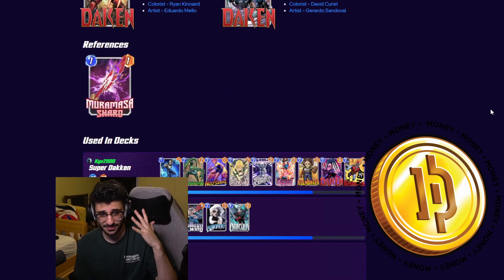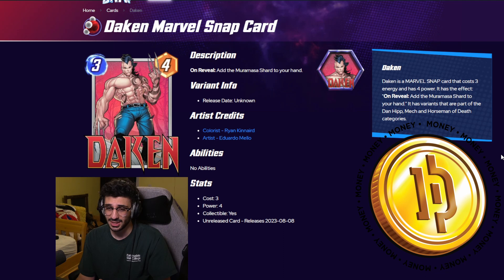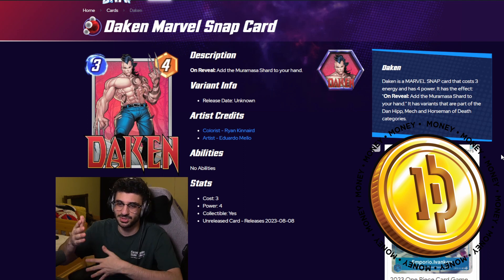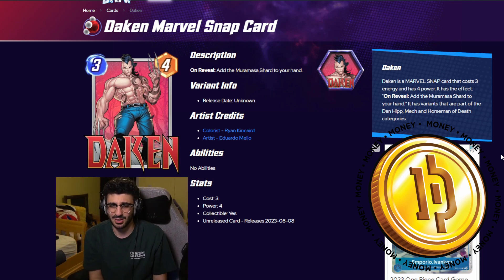So Dakin goes from a 3/4 to a 3/8 if he's just played regularly. But if you buff him up before the shard is discarded or destroyed, it will double his current power. And if you double it twice he goes to 16, which gets a little crazy. We have some awesome decks to go over.